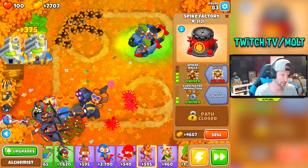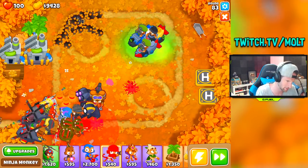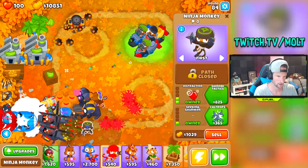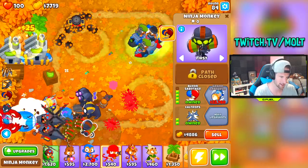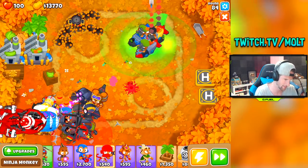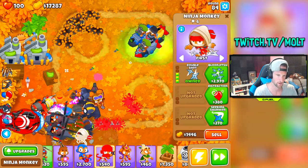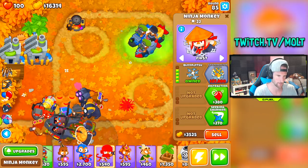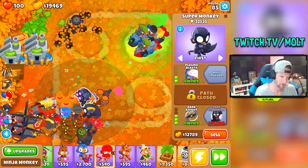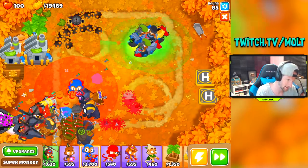I'm going to start upgrading the spike factories, but I think I need some sabotage supply lines down here. We're going to go sabotage supply line right there, and because he has that shinobi tactic thing I'm going to build another one right here — a balloon jitsu ninja all the way up. We've got a lot of money rolling in right here that we can be using. I'm going to build more super monkeys.